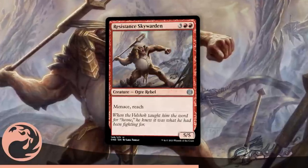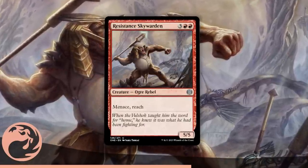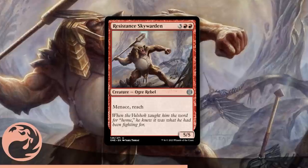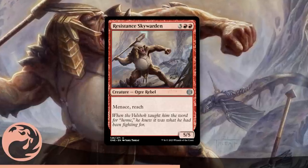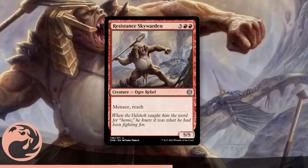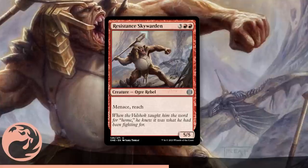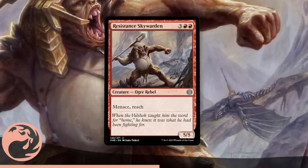I'd also like to mention Resistance Skywarden. I don't think it's as good as the Halberd, and being double-red means you need a red deck to run it reliably, but a 5/5 with menace and reach for 5 mana is an early pick. There are packs where there will be nothing better than this, and don't feel bad about that. Two combat-relevant keywords on a 5-mana 5/5 is going to be very good in this format, especially since it can block almost everything in the air. Solid third Red uncommon right here.